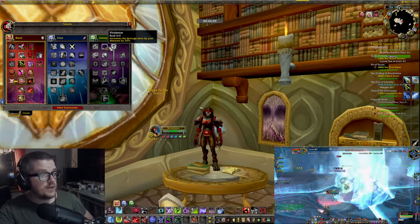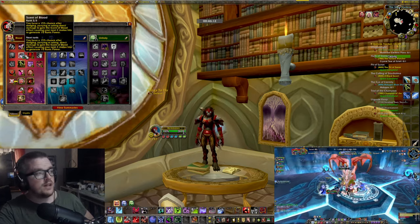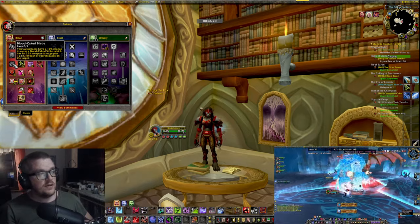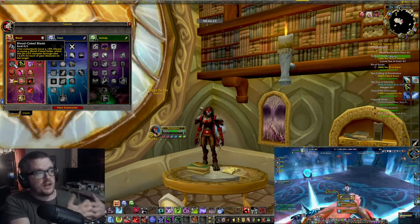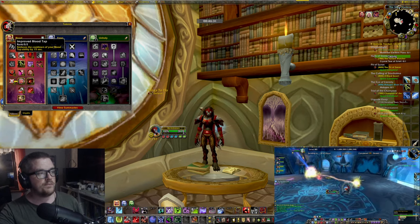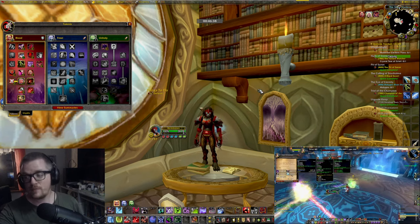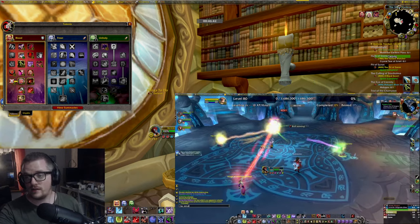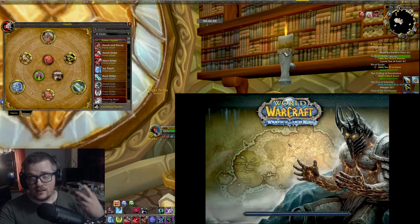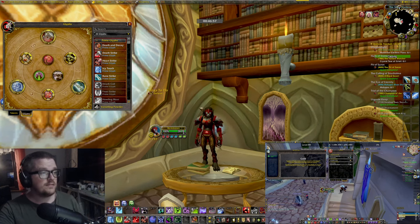This is the build I'm running with. It's not the optimal way to play, but it works perfectly fine for me. The only thing I'm considering changing is this talent, which increases the damage done by your diseases by 30%. Currently I'm mostly farming gold in lower dungeons and everything is dying so fast anyway. With the glyphs and Death Strike, I'm barely getting healed at all. It's insane — we are so powerful.